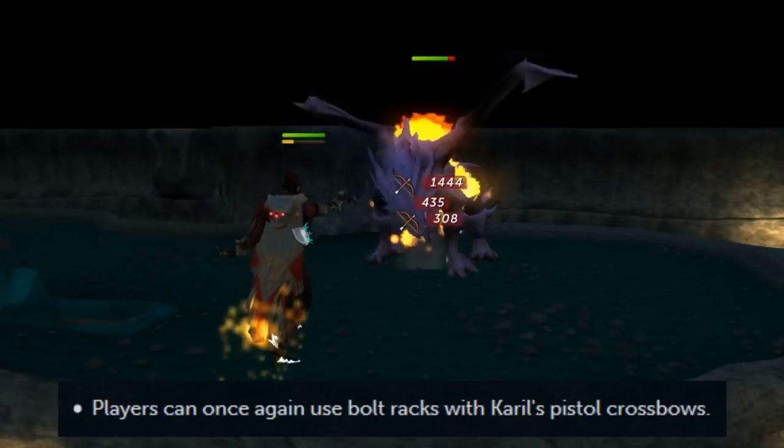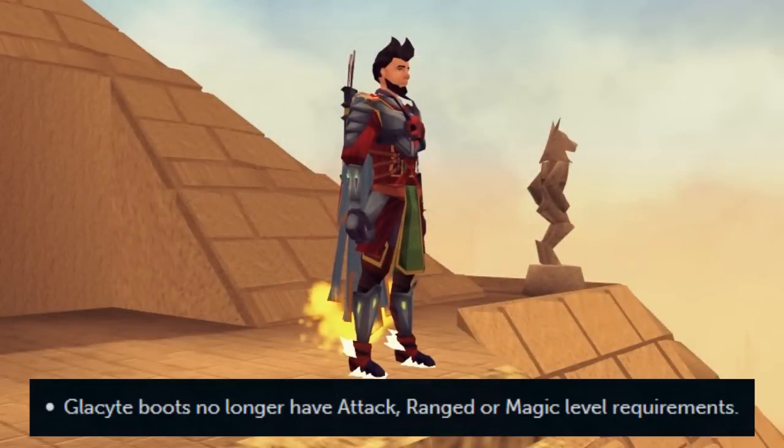Players can once again use bolt racks with Kirill's pistol crossbows. Glacite boots no longer have attack, range, and or magic level requirements.